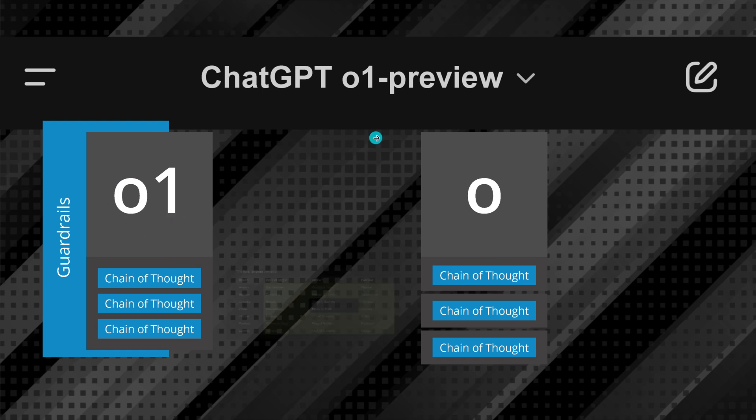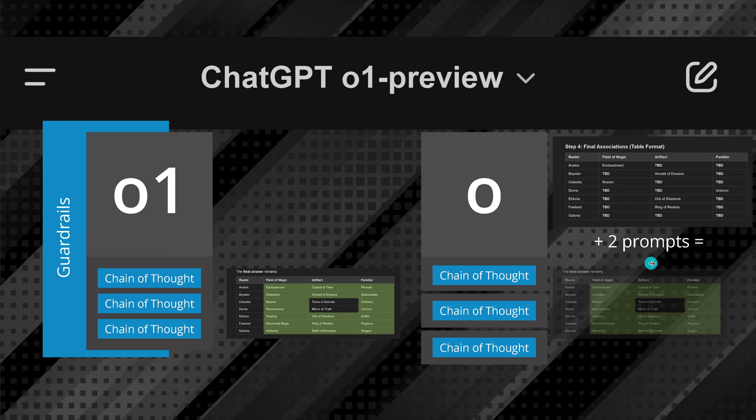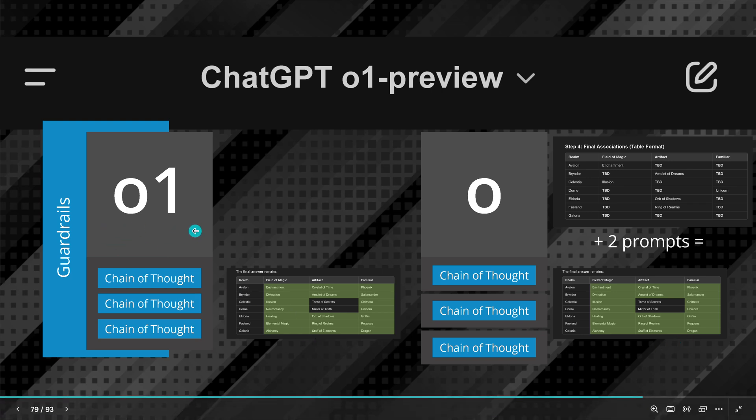With O1 we now have a correct solution — beautiful. Now let's look at 4 Omni. In step 4 from my last video, this is what GPT-4 Omni could do — there were fields marked 'to be decided' at step 4 that it was not able to identify. But if I now add just two more prompts, I can show you that 4 Omni comes up with the same solution that O1 came up with.